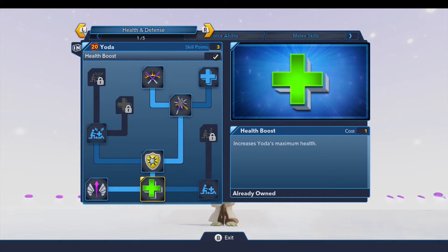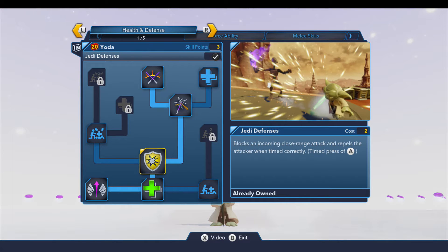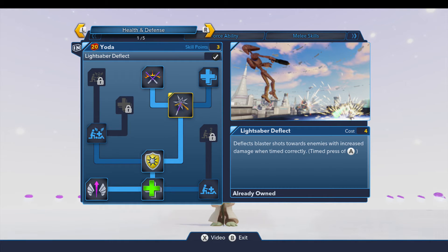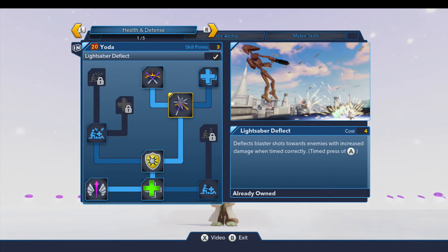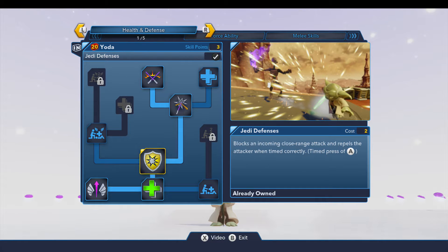Here on the health and defense, it's pretty straightforward with the health boost and whatnot. There is the Jedi defenses you can unlock here, as well as the lightsaber deflect and the Jedi reflexes — all skills you can unlock with any character that has a lightsaber.